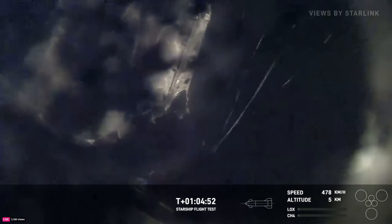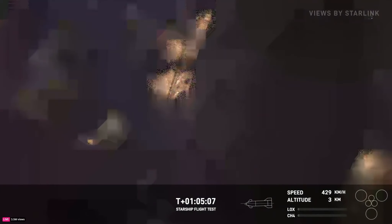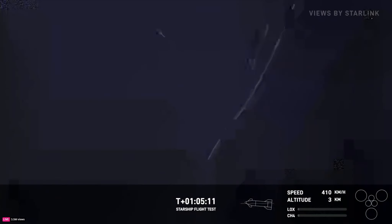Keep an eye on the bottom right corner of your screen for those three center engines to relight. They will gimbal or angle so that the ship flips itself back up vertical and hopefully lands in a vertical position. The crowd is very excited to get this view of that flap still maneuvering. Starship is passing through five kilometers altitude. We're getting very close to splashdown. These fireflies are such a good sign of life right now.